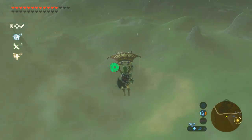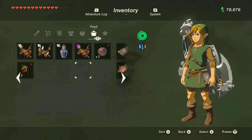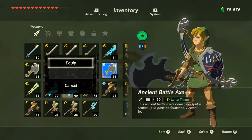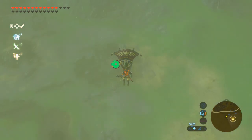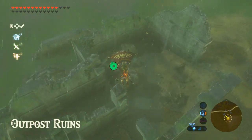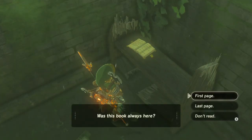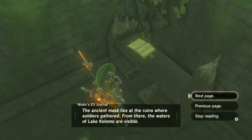Oh god, I'm going to get struck by lightning — I haven't got any electricity-protective stuff. Right, so apparently it's somewhere... ah, there he is! Was this book always here? It says: 'I hid the eight prizes I stole from Hyrule Castle in treasure chests. Ask the guards at the ruins where soldiers gathered — from there, the waters of Lake Colomo are visible.'